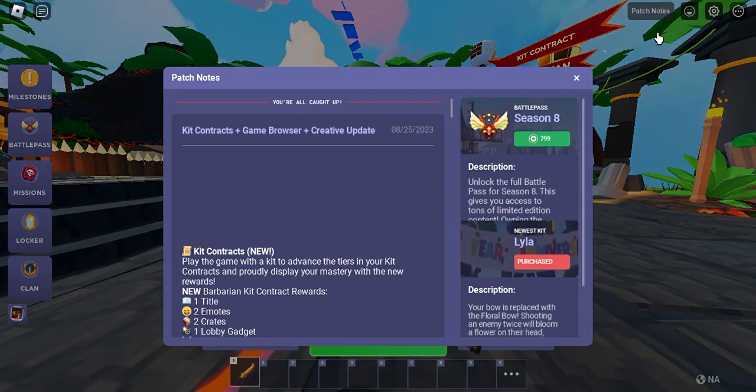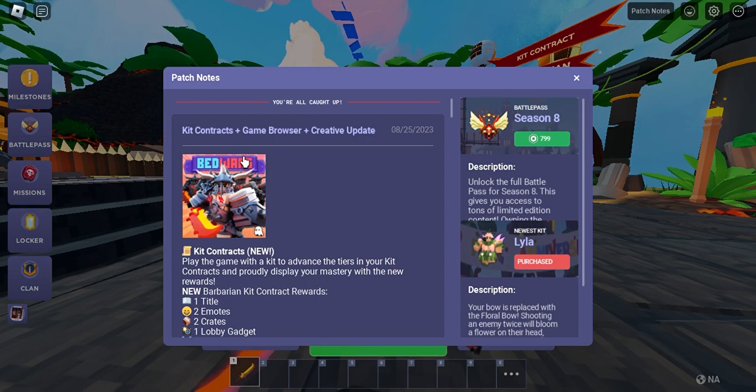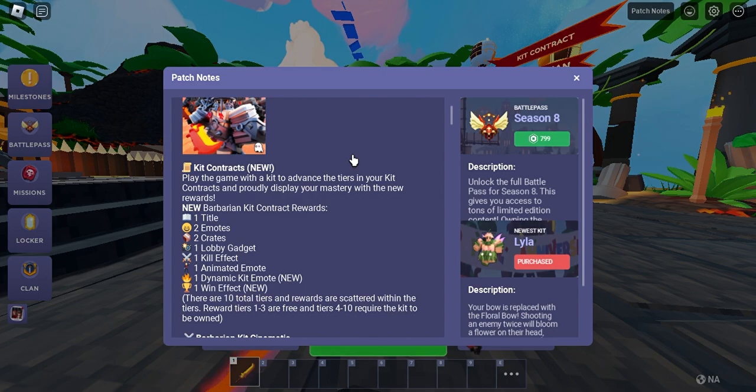Anyway, let's go to the patch notes. We got the Kit Contract, Game Browser, and Creative update. There is a new feature called the Kit Contract.